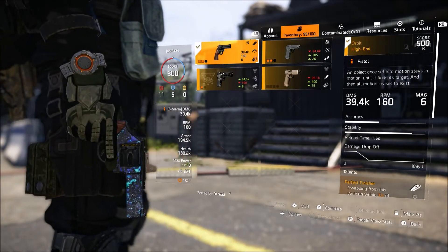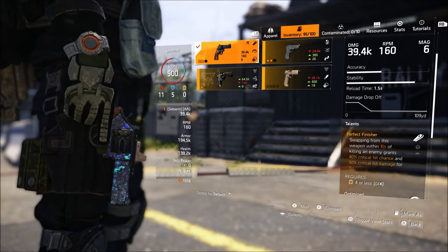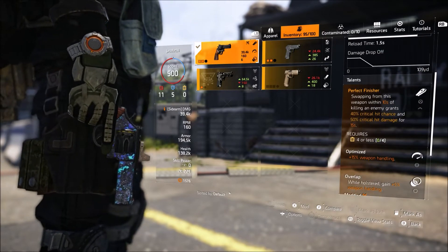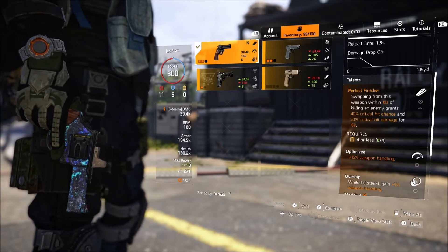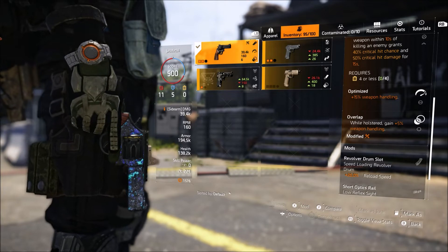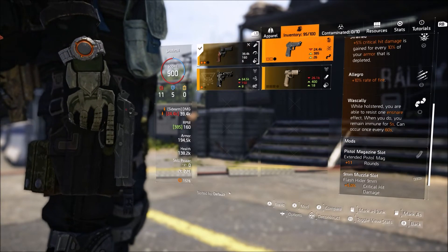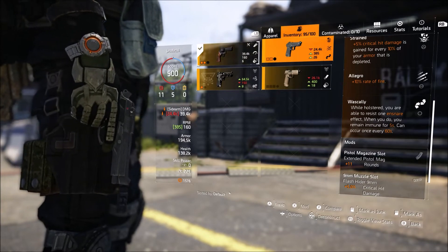The sidearm I'm using is the Orbit Pistol. Swapping to it within 10 seconds of killing an enemy gives you 40% crit chance and 50% crit damage for 15 seconds, so if you kill someone with this gun and swap back, you get a really nice buff. It has Optimized and Overlap — Overlap gives 5% extra weapon handling while holstered. If you're encountering people with chem launchers sticking you, you can use Wascally on this gun, which allows you to resist at least one snare effect.